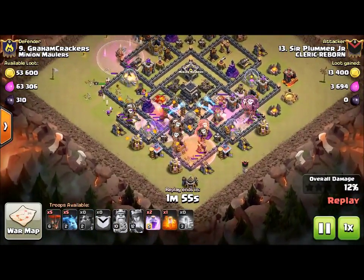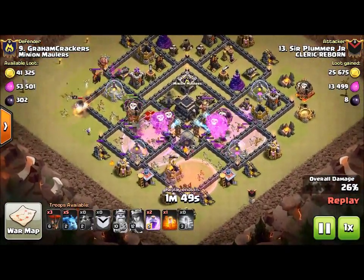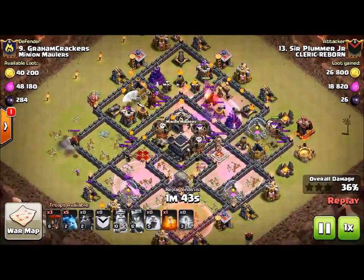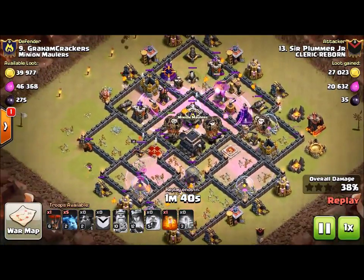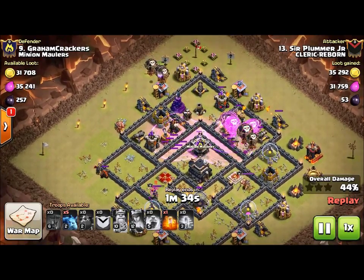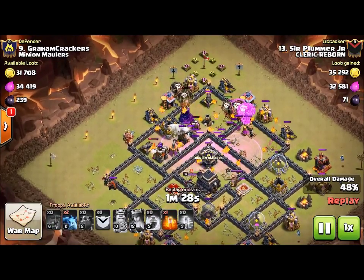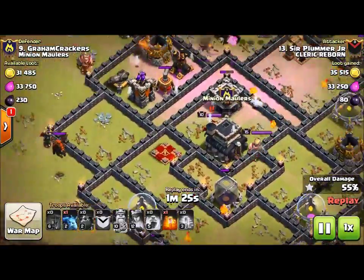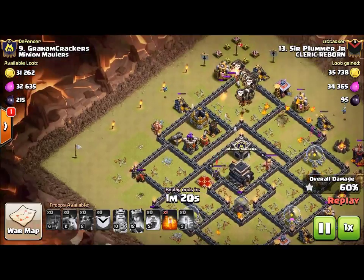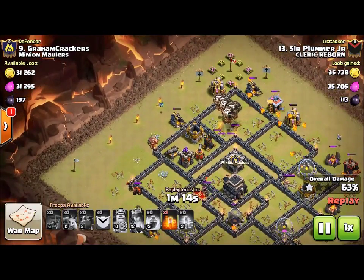It looks pretty good, but as the left-side loons go through the queen's compartment, she is really putting a hurting on him. He has no hound coverage on the left side. This attack would have three-starred if instead of a poison he had a haste right here — or he could have dropped that poison on the queen to slow her down from killing his left-side balloons.